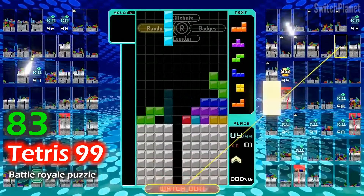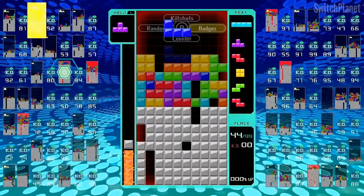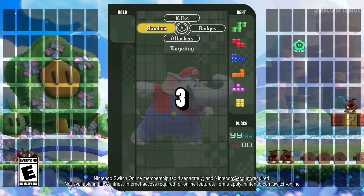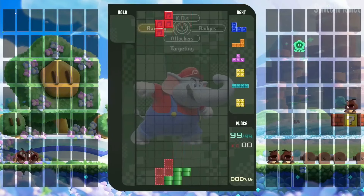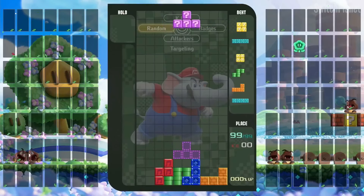When a line is completed, it disappears, making room for more tetriminos that fall at increasingly faster speeds. As you clear lines, your goal is to outlast all other players, becoming the last one standing and achieving the ultimate Tetris victory.